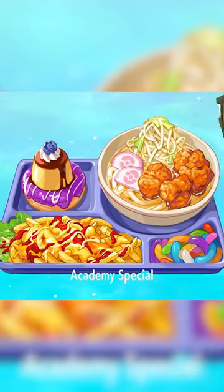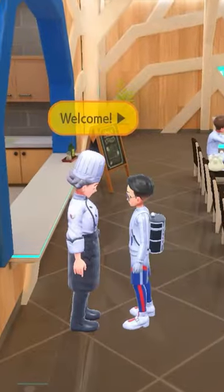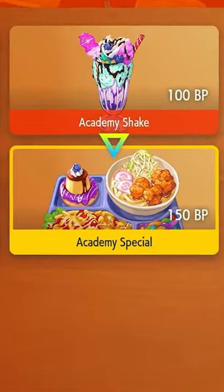The Indigo Disc DLC gives us access to a special meal power at the Blueberry Academy. Just speak to this NPC in the cafeteria and purchase the Academy Special for only 150 Blueberry Points.